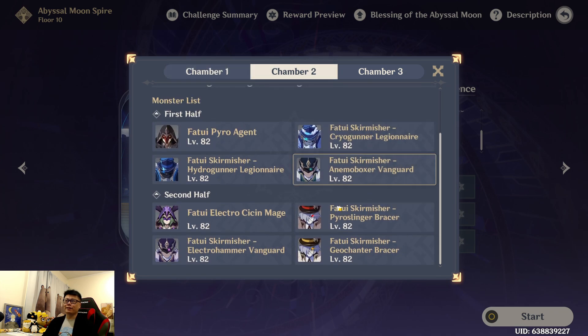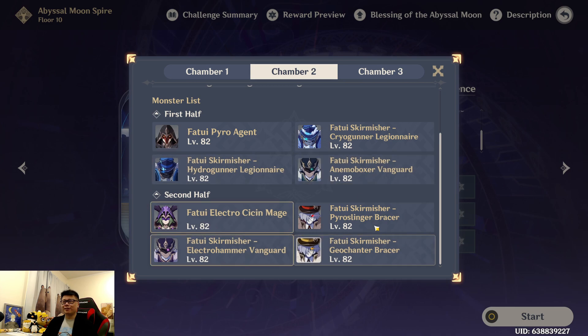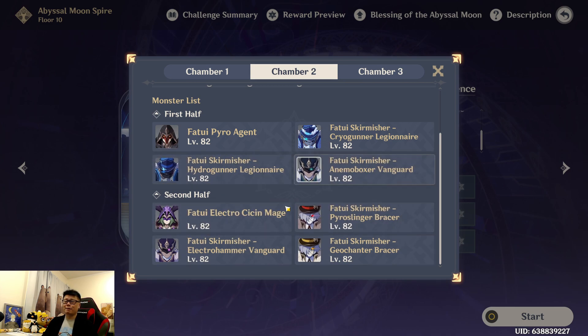The second half doesn't really matter. For the first half, you're going to deal with these fat guys — you want to deal with them as soon as possible. Most likely, if you don't have Xiangling, just level up a Xiangling and then you'll deal with these super fast. I'll probably put Xiangling and Bennett on that team. For the second part, I like going for the Skirmishers first, because if you try to chase after the Mages, they'll just keep teleporting over and over again — especially if you don't have Freeze.